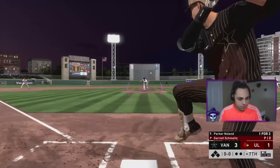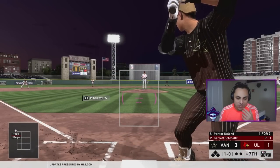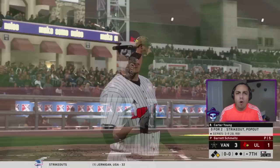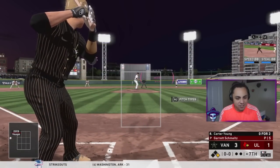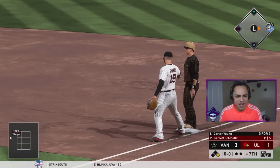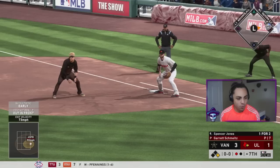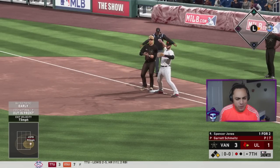They brought in the lefty Garrett Schmelz — he's got a funky wind-up, not a big fan. We get a walk — I'll take a base runner. Now we got that lefty-righty matchup I like. They think we're stealing — I'm not going that at all. Spencer Jones — he just missed a home run last at-bat. Let's see if we can get him that home run.